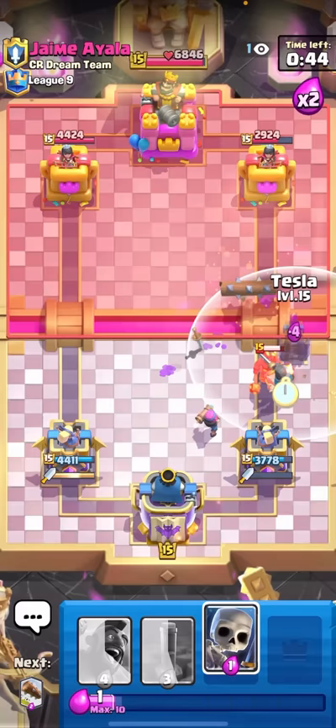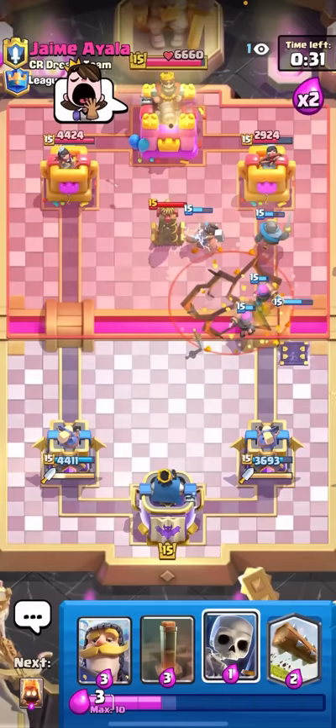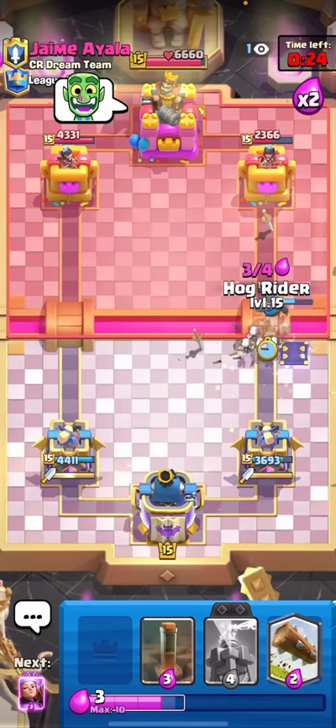I feel like I worked so hard to get this damage lead, I can't just let him have it back for free. I'll Firecracker to predict his Tesla. Firecracker shot - nice! Also my Knight - he has to watch out for my Knight. Firecracker shot, let's go! I got the Firecracker hit. I'll go for the Hog Rider again - I just need to spam cards down to out-cycle him.